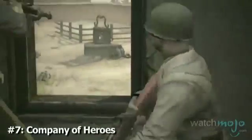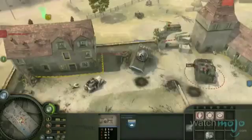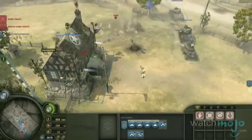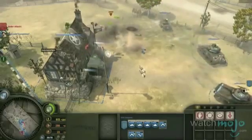Number 7: Company of Heroes. Another strategy game, this game is credited with pushing the strategy genre forward and stands on its own as a formidable achievement in the realm of gaming in general. It was visceral, intense, and beautiful to look at — none of which are adjectives commonly associated with the strategy genre.